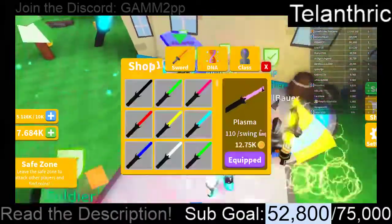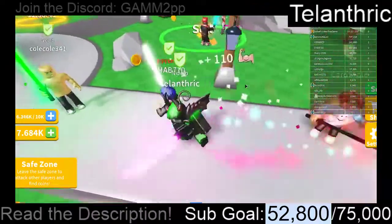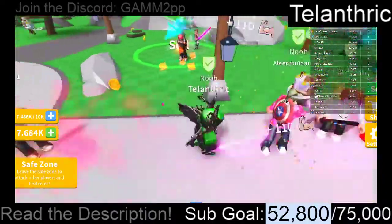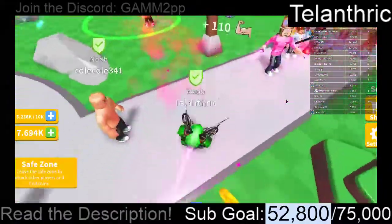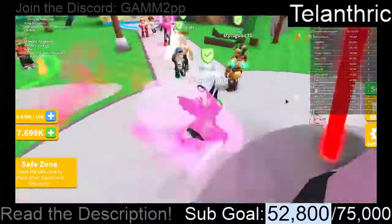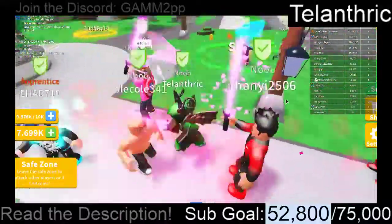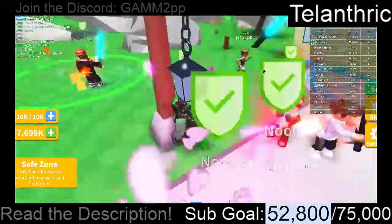The next lightsaber costs 19,000, so I'm going to need to get a full DNA and then 2,000 more. I'm going to have to choose Lifting Simulator over this game though, because Lifting Simulator doesn't have boosts and it's kind of more fair, but still a lot can be done with Robux.